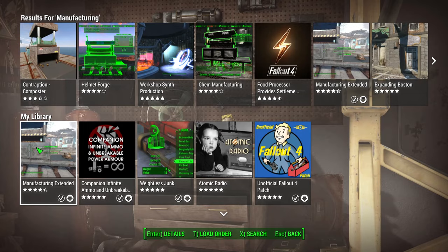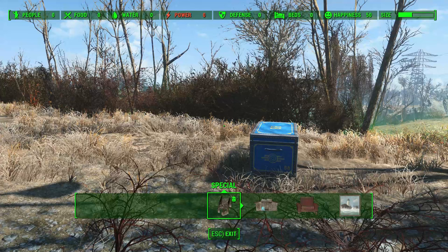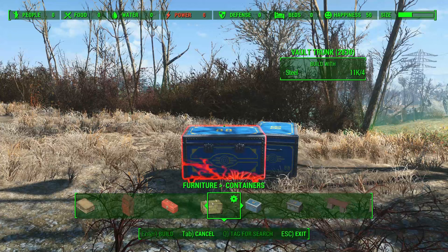Start up your game. You're going to need a container full of all your junk like so. Hold down V to get into the build menu. The container can be found under Furniture, then Containers — I've got the Vault 88 one which comes with the DLCs.